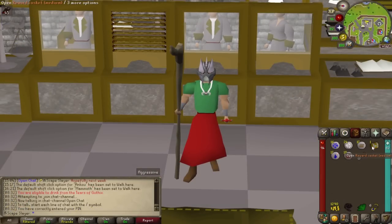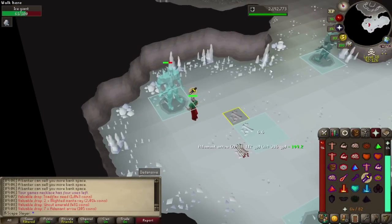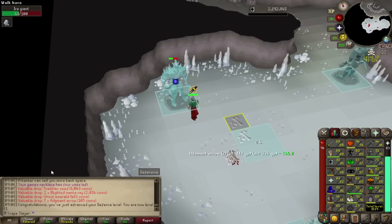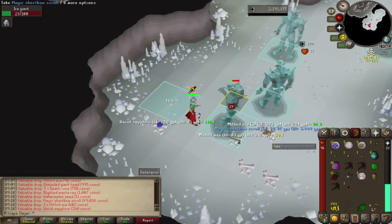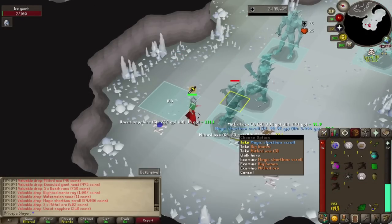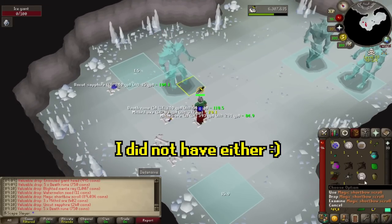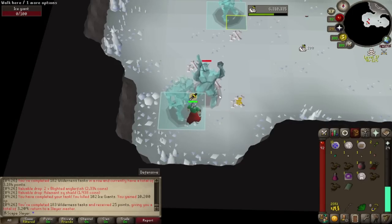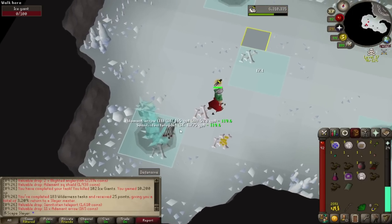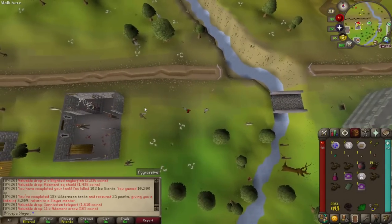It's a new day, I just woke up and we got a clue casket — let's go and get those ranger boots. That was terrible. 81 defense, nice, and also combat level 111. We got a magic shortbow scroll — I can't remember if I got this one before; I think I got a ring of wealth scroll but not this one. Anyway, happy with it. That was the last kill of the task — we got 3,200 points now in total, that's really sick. Let's go get a new one — can we get Ants please?